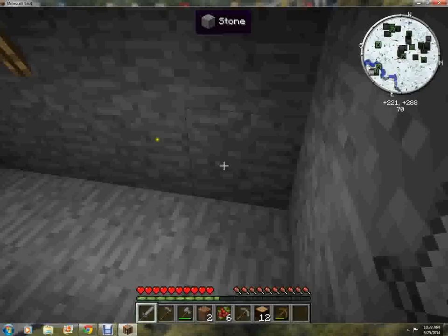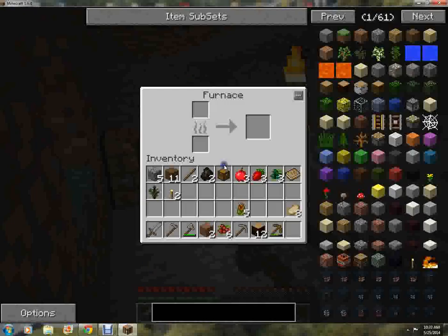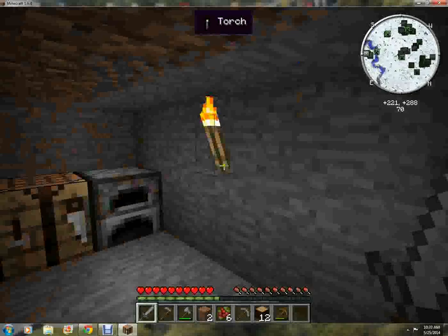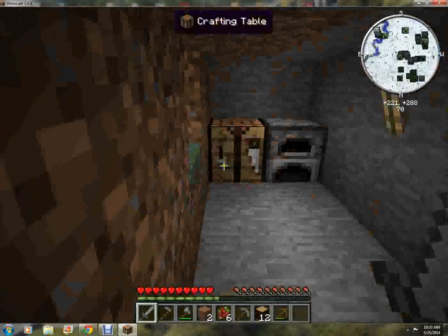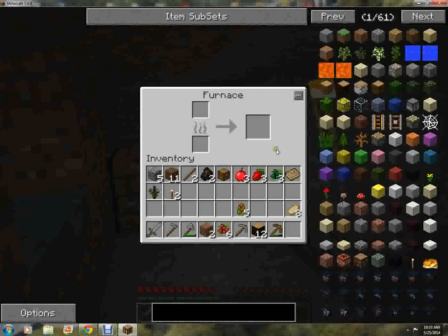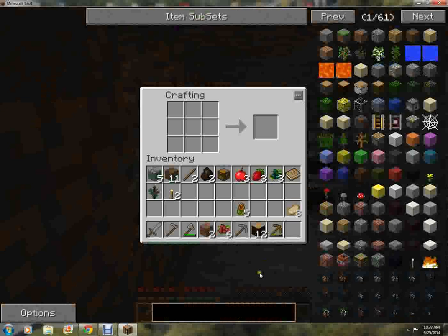I wish I made a bed, or I could find a sheep — that'd be cool. I'll just have to do some other stuff then. Let's look at the crafting recipes for all the stuff in this game.